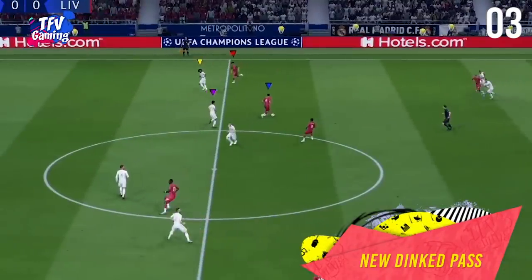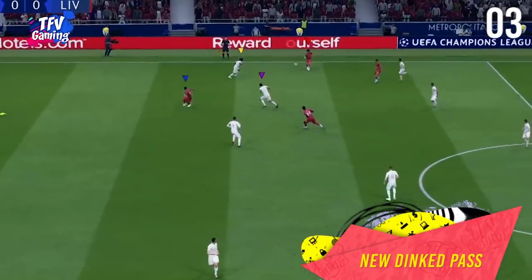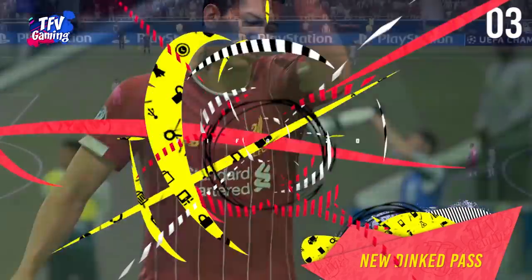Lofted passes. There's a new dinked pass in FIFA 20 which is a slightly elevated pass used to avoid the defender's leg. To perform this pass you need to press the pass or through ball button twice to avoid the defender's tackle.